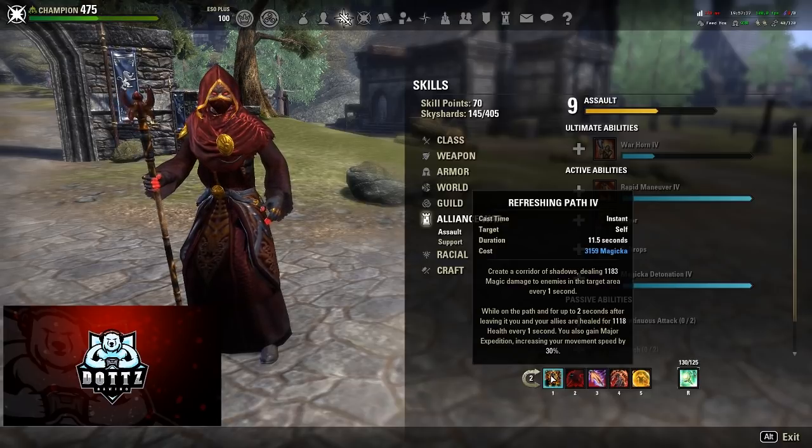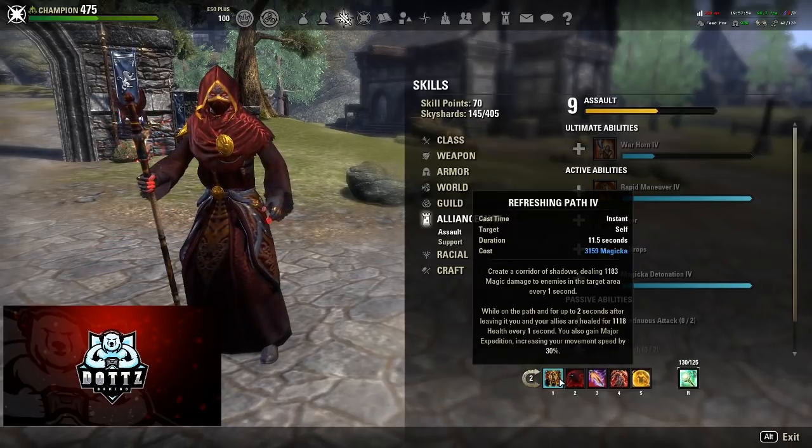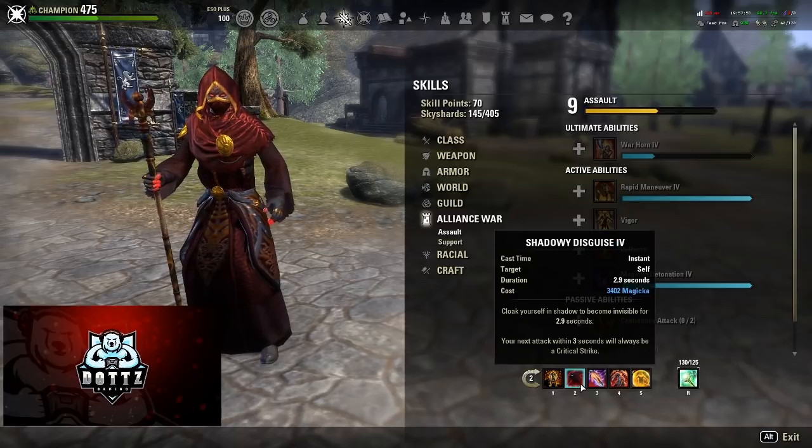On the back bar, we have Refreshing Path for major expedition, a little dot damage, and a big heal. We run a lot of healing in this build to keep ourselves topped off — we already have one through Swallow Soul, one through Degeneration, and now this is our third with Refreshing Path. It's a really good ability; try to fight in your path if at all possible.